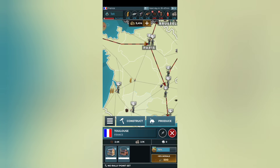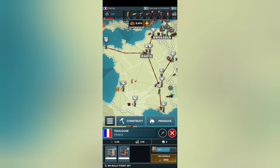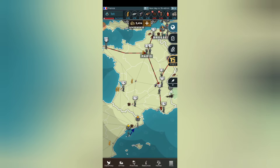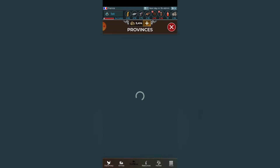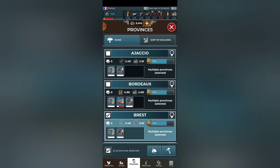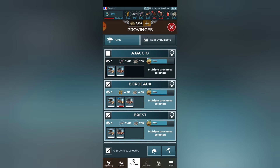The first building I would always suggest is building a recruitment office in every single one of your provinces. The quickest way to do this is by using your provinces tab, opening it up and selecting all of your provinces, and then you can build the same building in all those selected provinces.